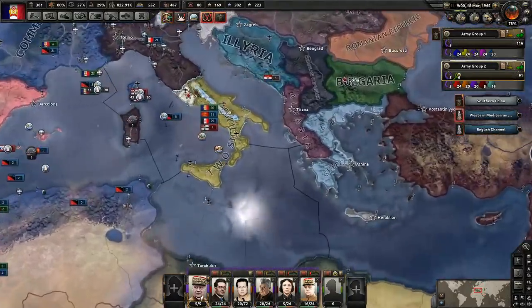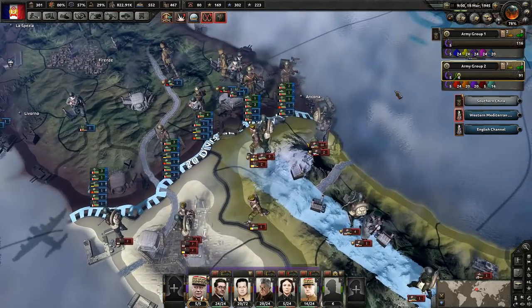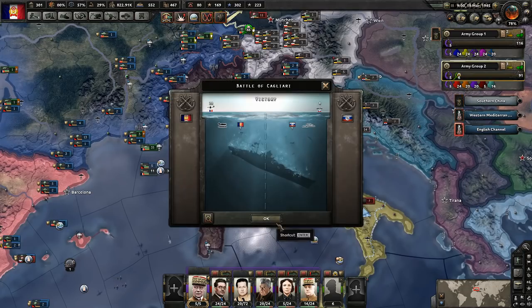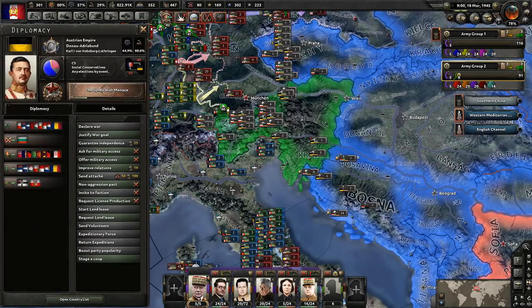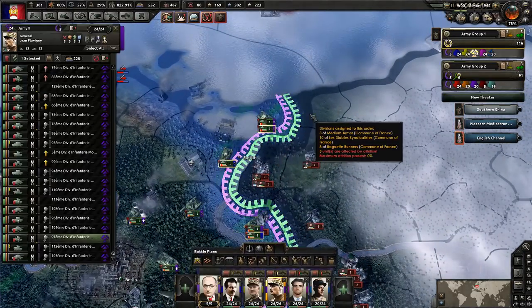Did we ever win over here in Italy? We did take that province. I think that's it — we're going to leave it like that until we decide to do the naval invasion. I'm not too worried about getting them knocked out, but we obviously do want to get them knocked out before that. We have plenty of time — we've got like two months left. I feel pretty confident that we're going to get it done.